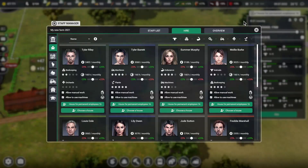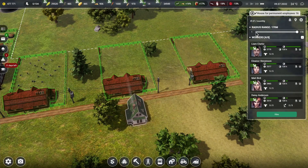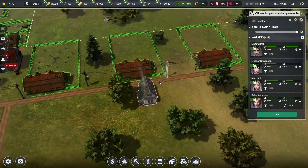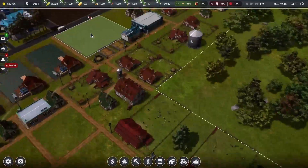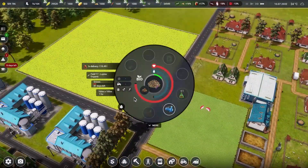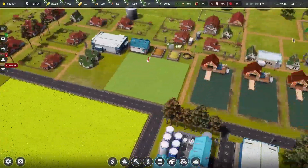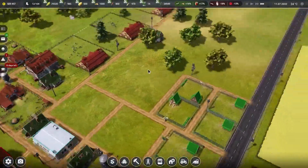It's another set of ostriches coming in and that should be some decent money. Let's see if we can get one more set of people in here. Now since this field is over here and it's just coming up — how long do we have for this to grow? 81 days. All right, so we have just over two months before we need to really worry about it.